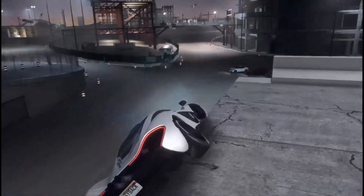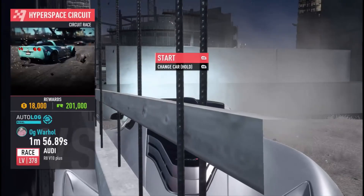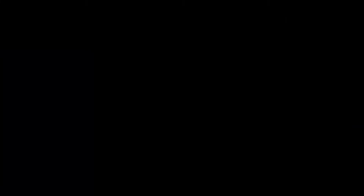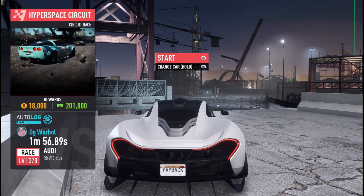To get on top of the bridge, hit the jump over there and you barely go off — just like that — and you fall down in there. Now you're going to hold RB to change your car and gas away at the exact same time.